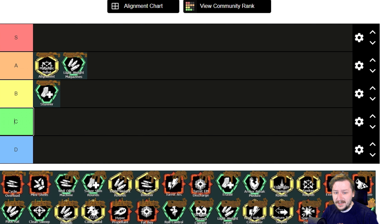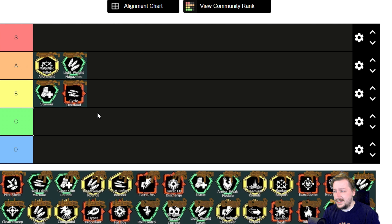Then we have Cycle Overload. This one increases our damage slightly and increases our rate of fire, but it also increases reload speed and spread. It's only really good if you like getting close and spraying down an enemy — you can do a lot of burst damage to single targets. It's not really one of my favorites, but I'd still say B tier because it definitely has a spot.